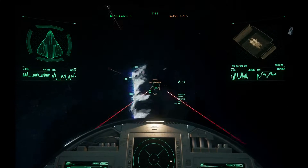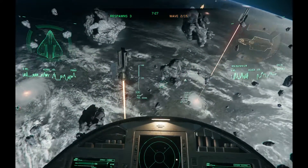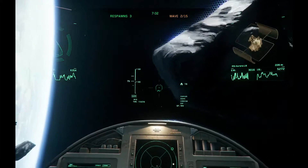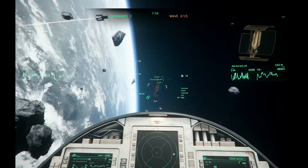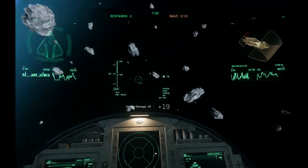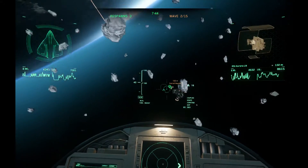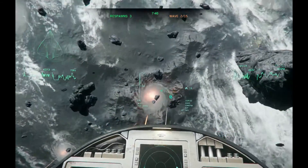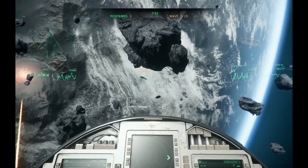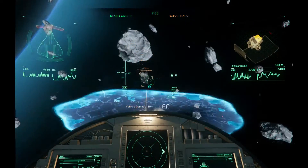Weapons and items: the Banu Singe Tachyon Cannon, creating and implementing a new ship weapon. A nice new FPS weapon — the Gemini S71. The Gallenson Tactical Systems GT-870 Tarantula Revision — quite a mouthful, not something you'd bring up in conversation! And the Kastak Arms Coder, which is a sidearm.